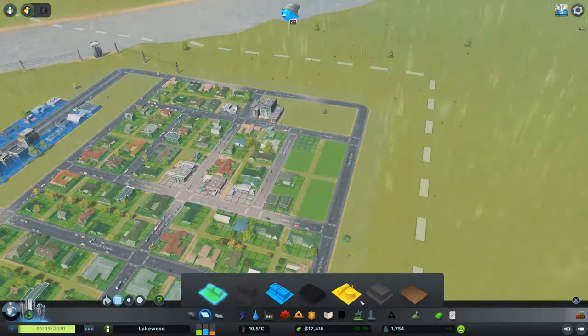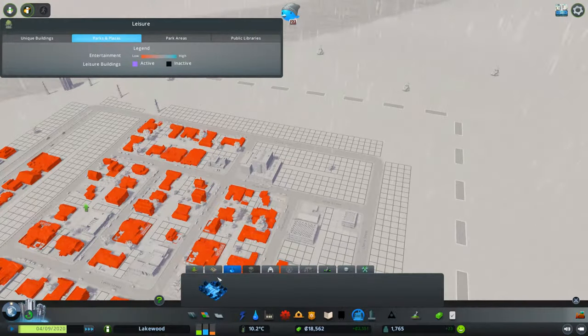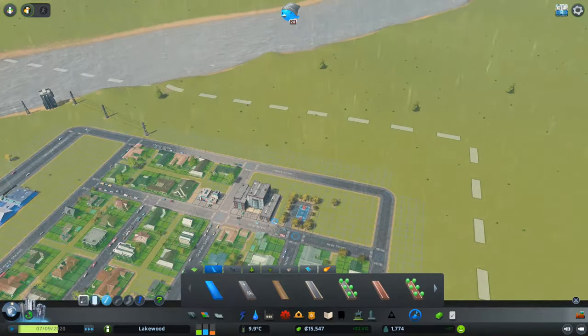One other thing that opened up for us in that last milestone were parks. So I think I'd like to add one of those here beside the high school. I'm going to add a basketball court just on the side and actually put a pathway in there as well.